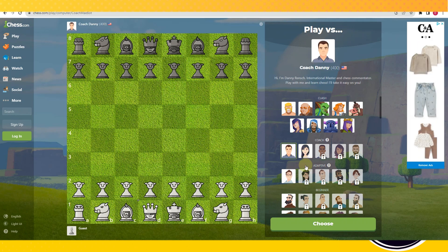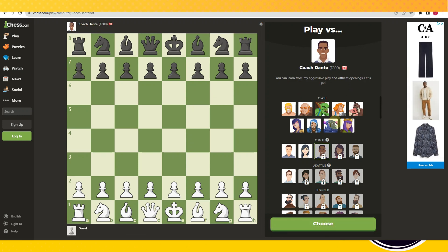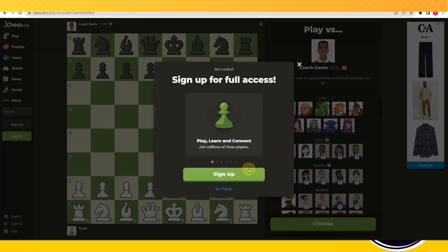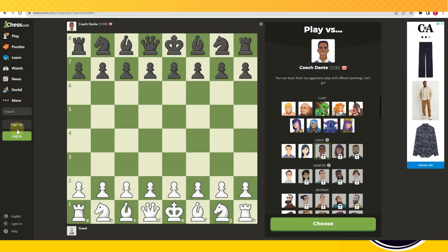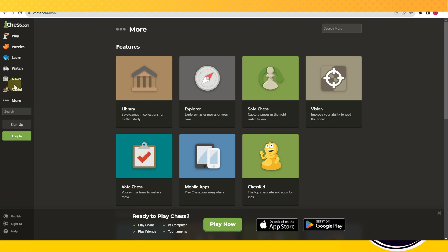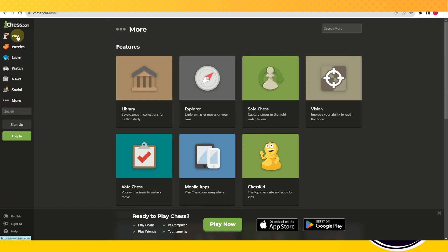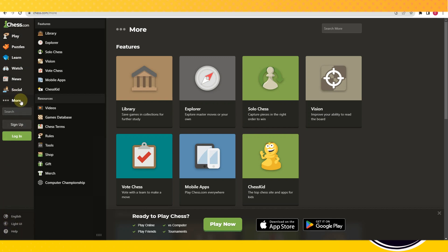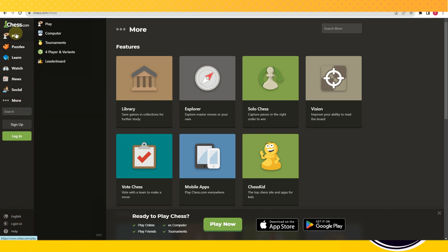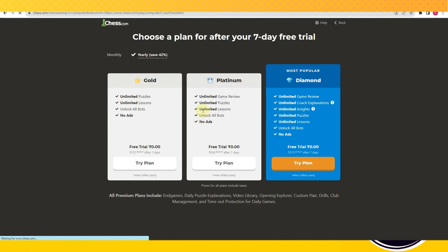for example if you click on one of the coaches here, you probably cannot use it because of the lock icon. In order to use any of these bots, you have to unlock the premium plan. You can't use all the bots in chess.com unless you upgrade your plan.